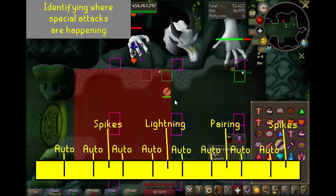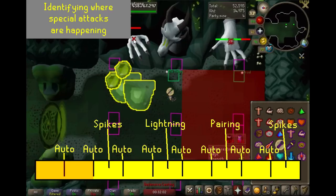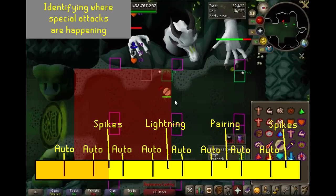Now let's take a look at what happens when you mess it up the other way. Right now the special is still on mage side because it was on the previous clip. So there's an Auto on melee, no special. Here's an Auto on mage, special. Back to melee for a blank auto. But then you mess it up and it goes in the middle.